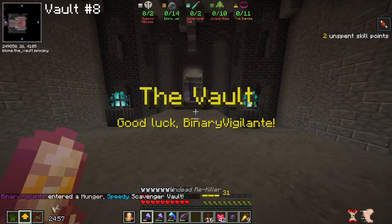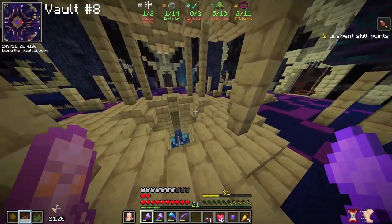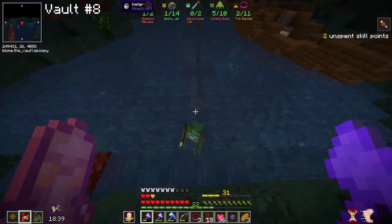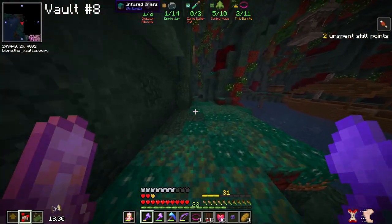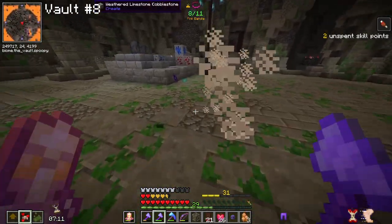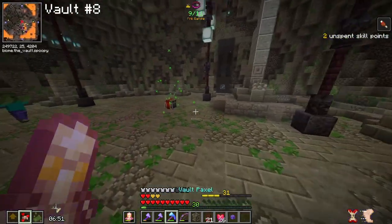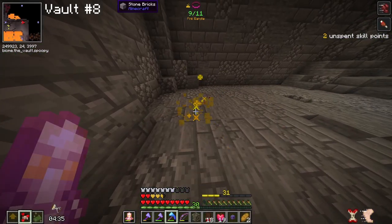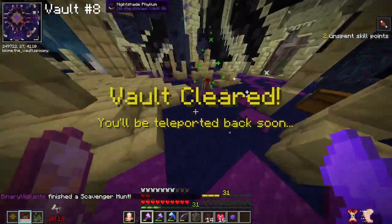Vault number eight - another scavenger hunt, and with my previous victory I was ready to try and complete another one. Things were looking good and I was getting items at a good pace. One item I thought would be the most difficult - the eerie water vial - turned out to be one of the easiest to get. With just three pink bangles remaining, I was so close, but I was facing a problem: I had run out of food due to a hunger effect, which meant I'd start losing health. I managed to find some food in chests and completed the scavenger hunt. That's two hunts in a row.